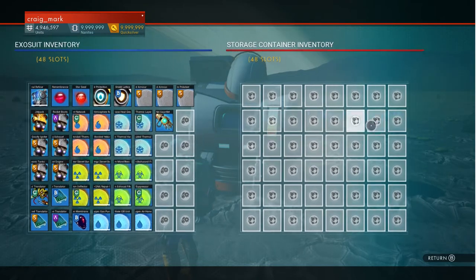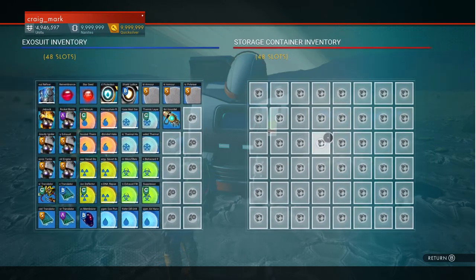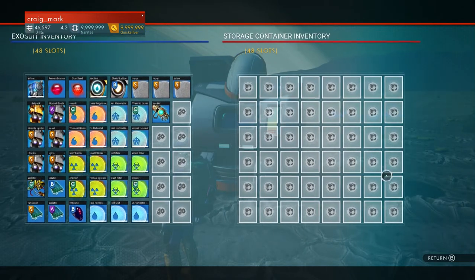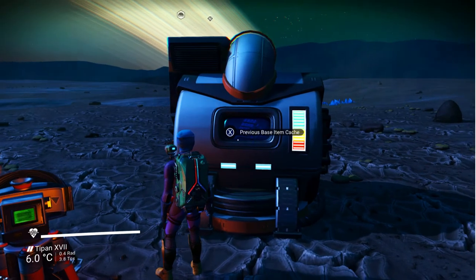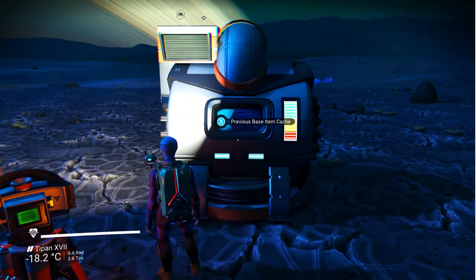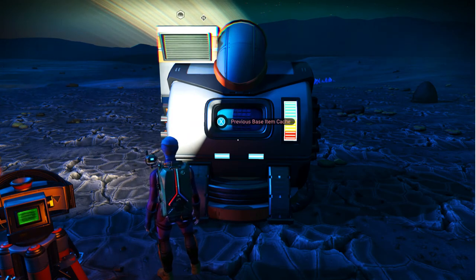This happens with your freighter base as well — if you switch freighters, it puts half of the materials you've used to create that freighter base in here. The only downside at the moment is that it's a bit bugged on freighters: if you've got this built on your freighter you can't access it from there. You have to come down and build one on a planet and access it from the planet, because your freighter doesn't register as a base anymore for some reason.